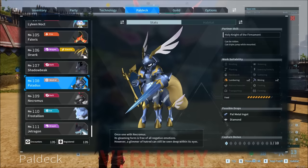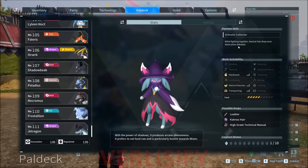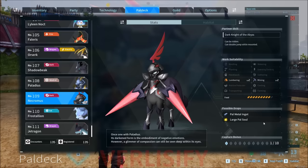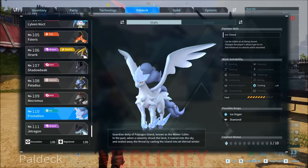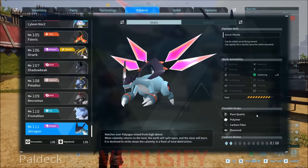To finish off the video, I'll talk about the partner skills and drops. Palladius has a triple jump while mounted — it's probably a really fast ground mount as well. It drops Pall Metal. Catrus increases drops from neutral pals, so I actually get 40 Pall Metal ingots. Necromus is going to drop large Pall Soul, so that makes your pal stronger, plus Pall Metal ingots. Frostallion drops just Ice Organs and Diamonds. You can sell these, and if you get bonus drops from the pal you're fighting with, that helps recoup some of the cost. Jet Dragon drops Diamond, Carbon Fiber, Polymer, and Quartz — you're going to need that to make the saddle for Jet Dragon.